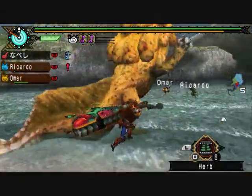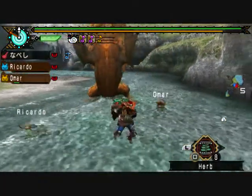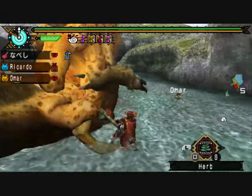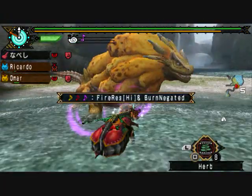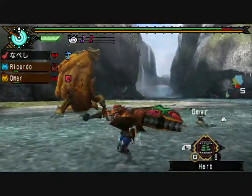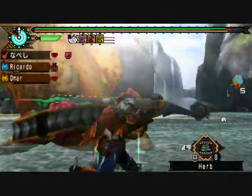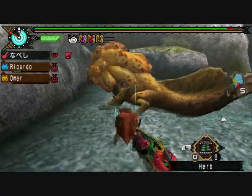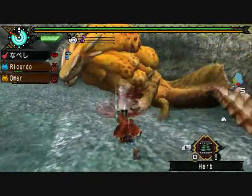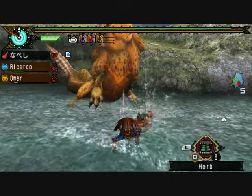I gave this armor some other boosts. I gave it Picky Eater even though I'm not really familiar with this skill. It said something about recovering stamina right after using an item. I think what it does is it makes anything work like a ration, which would be pretty sweet if that's how it works.